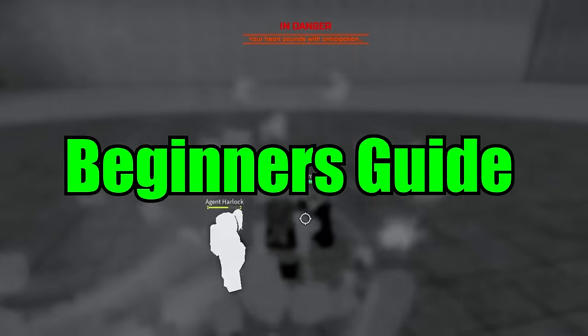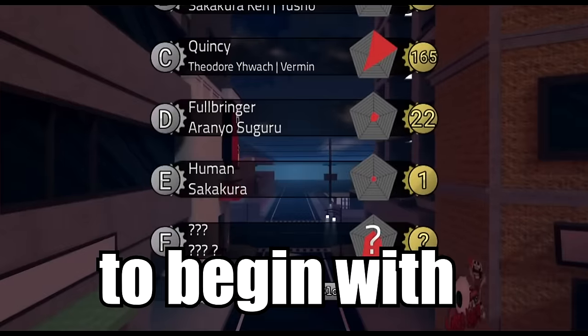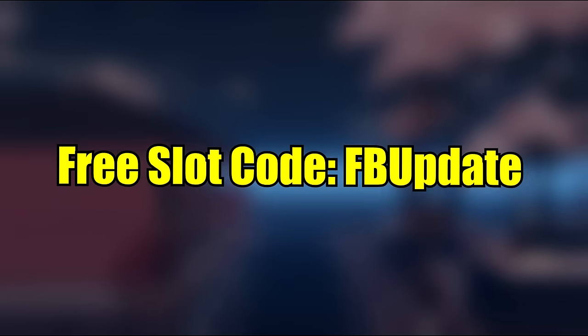Today, let me show you the best beginner's guide in the newest Full Bringer update in Peroxide. We're gonna be starting off from scratch with a 1-1 character, basically a new slot. Speaking of a new slot, use this code right here to get a free slot.